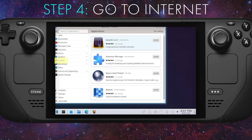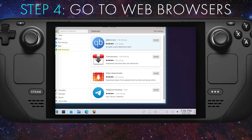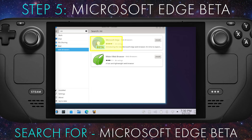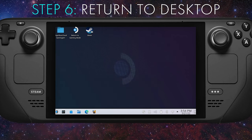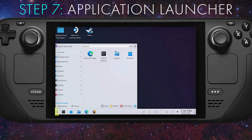Step four: select Internet, then select Web Browsers. Step five: find Microsoft Edge — scroll until you see Microsoft Edge Beta and then select Install. Step six: now let's get back to the desktop.